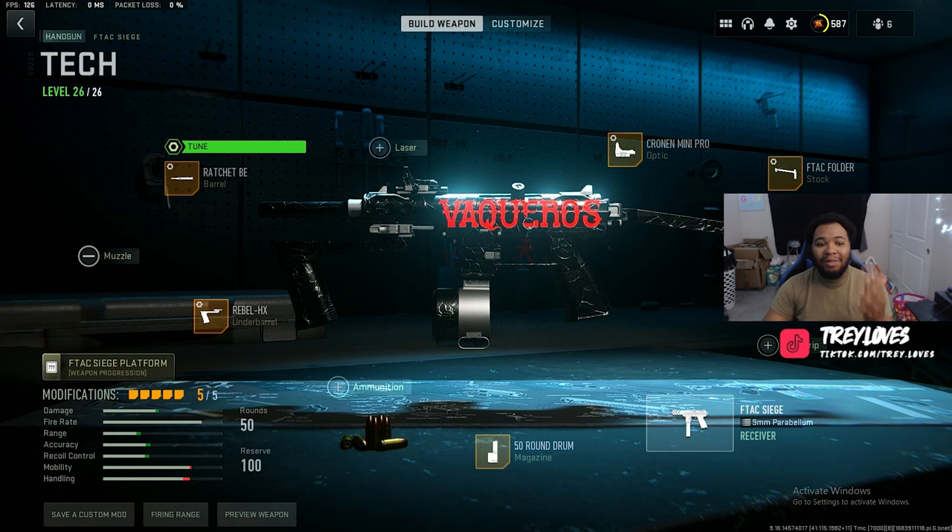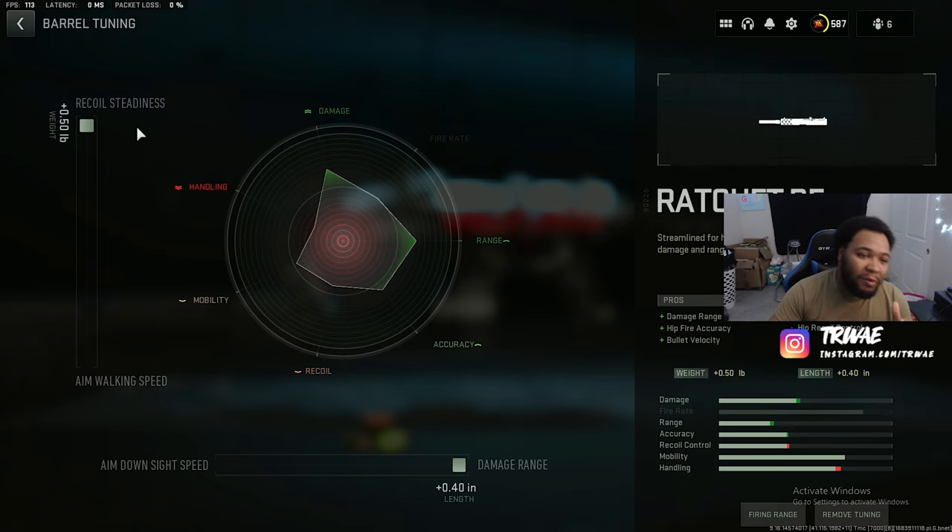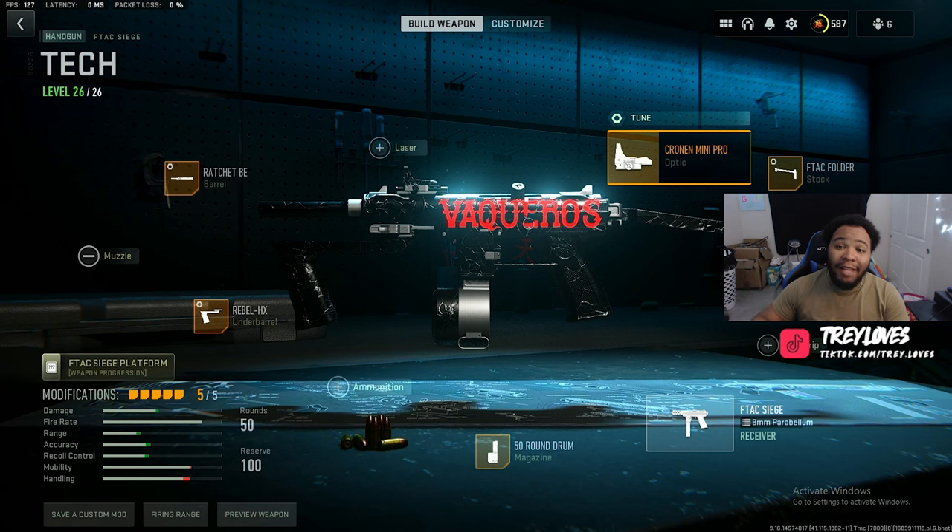Next we got the Ratchet Be barrel. This barrel does the maximum damage out of all the other six barrels. You're gonna get damage range increase, hipfire accuracy increase, and bullet velocity. The two main things we're focusing on are damage range and bullet velocity. Tune to max out recoil steadiness and max out damage range, because this is still categorized as a pistol so you want to get the most damage you can out of it.